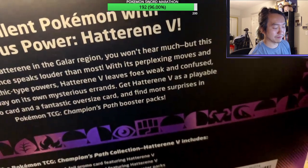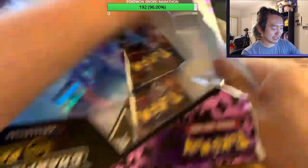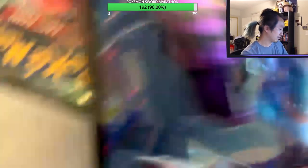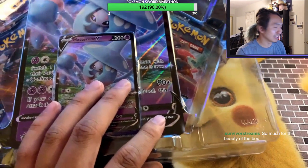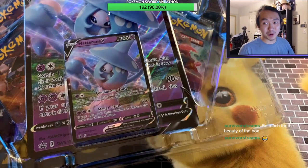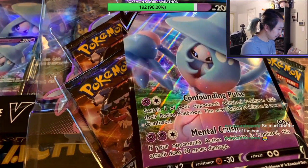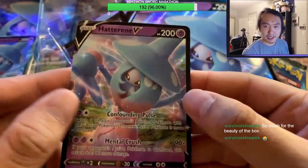This is going on YouTube, so I hope you guys enjoy the content. Let's open this Hatterene V box up. It looks like you're missing one of the packs but it isn't — it's just kind of hidden, it falls out right in the middle. I've seen this so many times and people are always sketched out, but it's never really the case. So much for the beauty of the box — I destroyed that box!